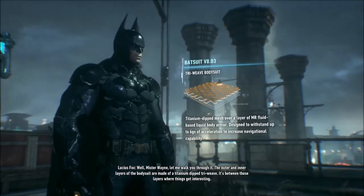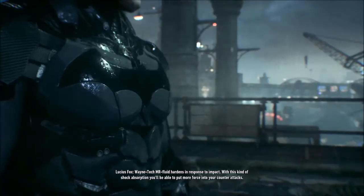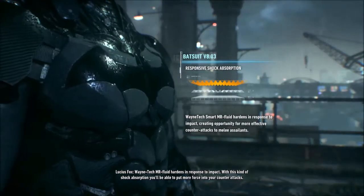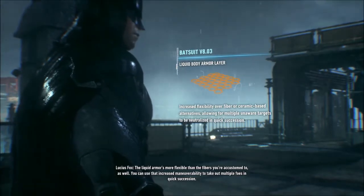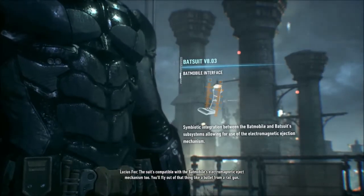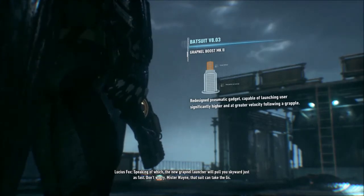Mr. Wayne, let me walk you through it. The outer and inner layers of the body suit are made of a titanium dip triweave. It's between those layers where things get interesting - WayneTech MR fluid hardens in response to impact. With this kind of shock absorption you'll be able to put more force into your counter attacks. The liquid armor is more flexible than the fibers you're accustomed to, so you can use that increased maneuverability to take out multiple foes in quick succession. The suit's compatible with the Batmobile's electromagnetic eject mechanism too - you fly out of that thing like a bullet from a rail gun. The new grapnel launcher will pull you skyward just as fast. Don't worry, Mr. Wayne, that suit can take the g's.